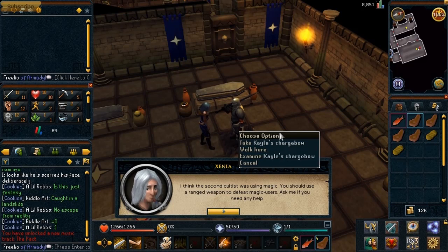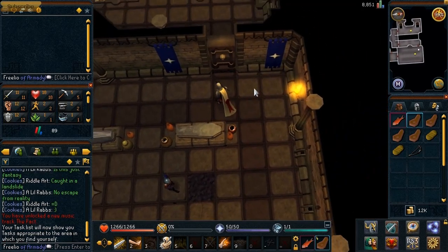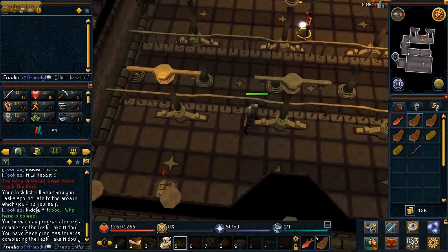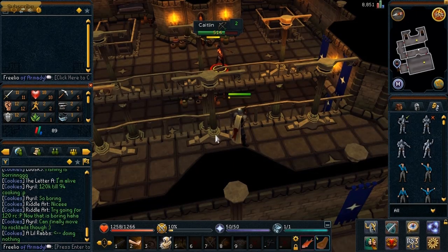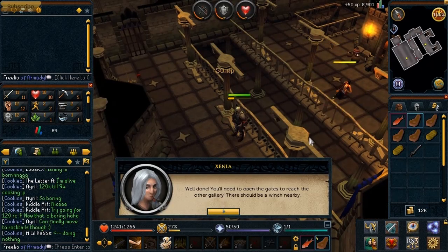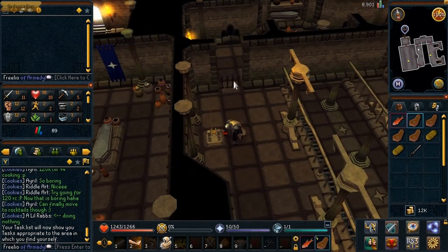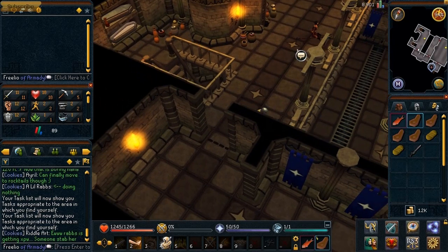The second cultist uses magic, so I should use ranged to defeat her — magic users are weak to ranged. I'll probably just stick with what I have though. Caitlin seems to be going down pretty easily anyway — I just wait for her to die. After she falls, I operate a nearby winch which opens the gates to the next gallery. That's a cool animation I've never seen before.